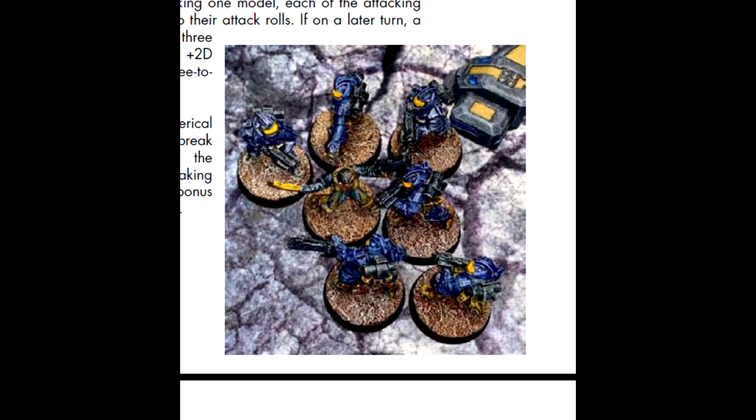Concerning zone of control: models cannot move through the space occupied by enemy models. Every model in the game has a one inch area all around it, which we refer to as its zone of control. If a model moves within an enemy model's zone of control, all movement stops and the two models enter into melee combat — you place them in base contact. Models may move through friendly models and ignore their zones of control, but models must end their movement in an area large enough to accommodate their base size without sitting atop another model's base.